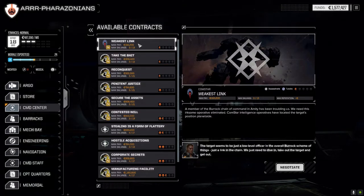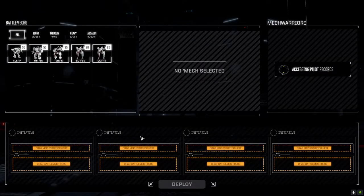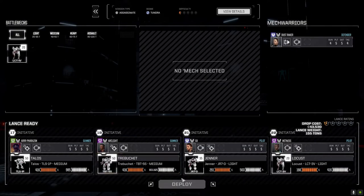There's a mission I want to take today called 'Weakest Link.' It's only a half-skull mission - an assassinate mission against Clan Burrock. I'm hoping to pick up some clan gear here. Against clans, it'll most likely be a couple of lances. We're going to go full salvage. Let's accept standard lance and go.